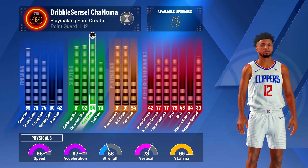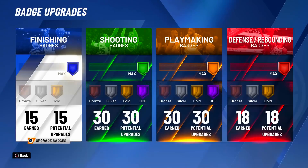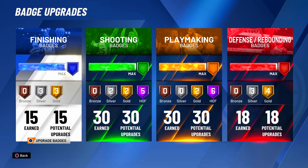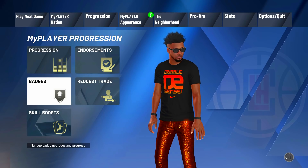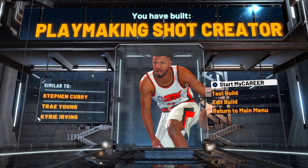At 99, you're going to have a 92 or 91 mid-range, a 91 ball control, and your defense is looking good. My badges are 15, 30, 30, and 18 — but you will not get these because I'm a legend and get plus 10 badge points. So subtract 10: your badge categories should be 5, 20, 20, and 8. That's what you should come out with for this playmaking shot creator build.